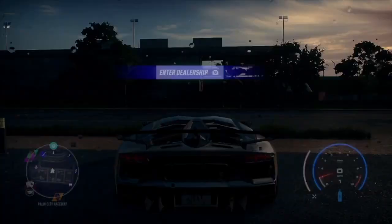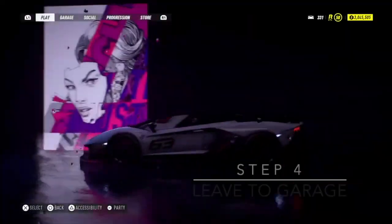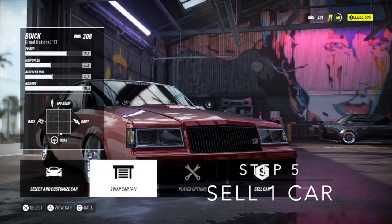I've bought two Beetles. Now press the Options button, press R1, and go straight to the garage. Once we're in the garage, that's when we're going to sell the cars.